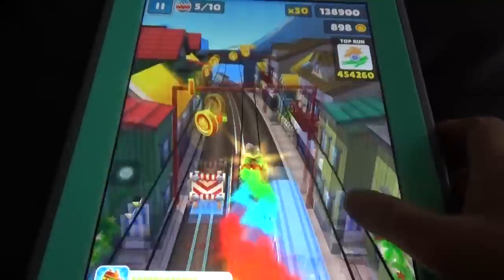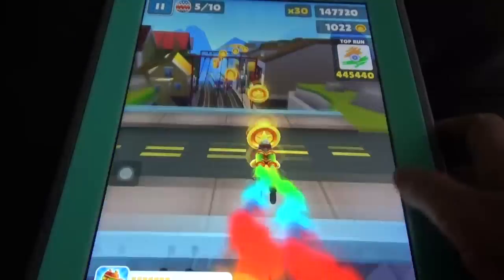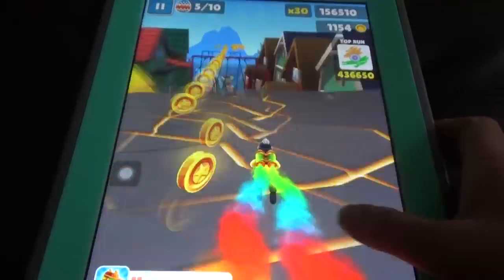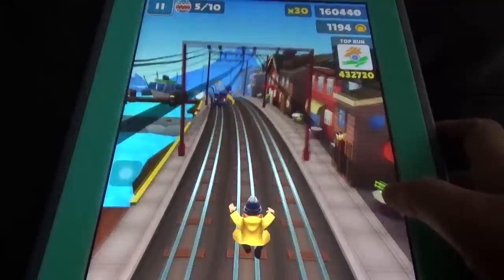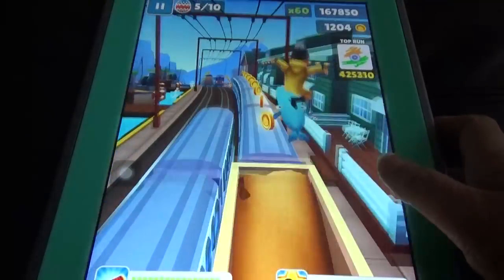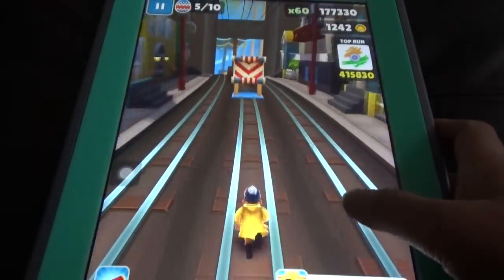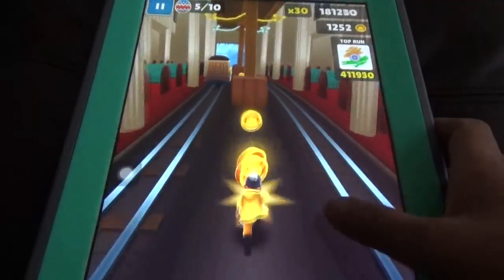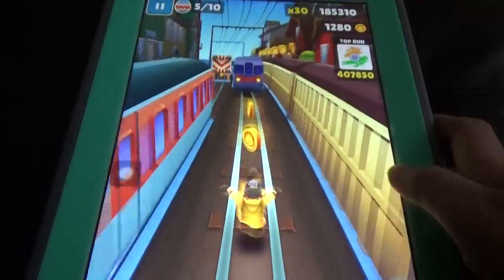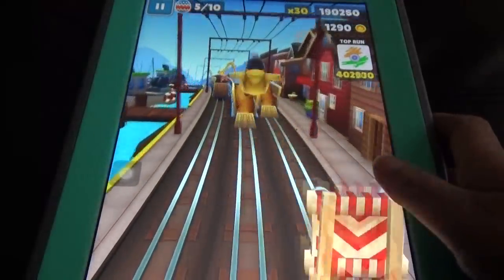You can see the beautiful part here — the frozen scenery. This time they show a lot of variations in the map. It's so beautiful! If you take the jetpack, you can see a complete view of the map. In Subway Surfers, for the world tour we always get a new city, new map, new trains, and new ambience.